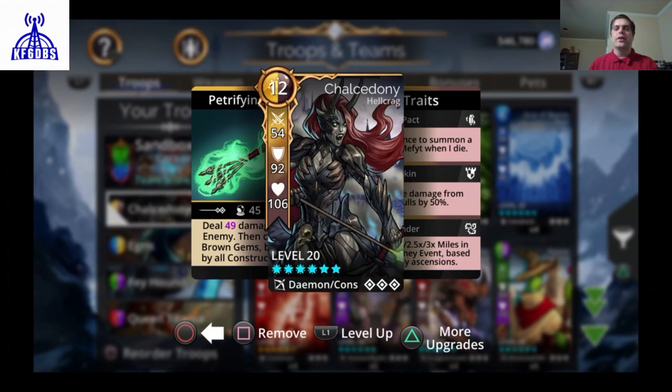Moving down further, you see a shield icon and the number 92 — that is her armor. Armor gets decremented as she takes damage until it reaches zero, at which point she takes damage to her life, shown as a heart with the number 6. Once her life is depleted, she is out of the game. Worth noting: there are ways to attack opponents that decrement life directly, such as true damage and life steal, so armor doesn't always have to reach zero first.